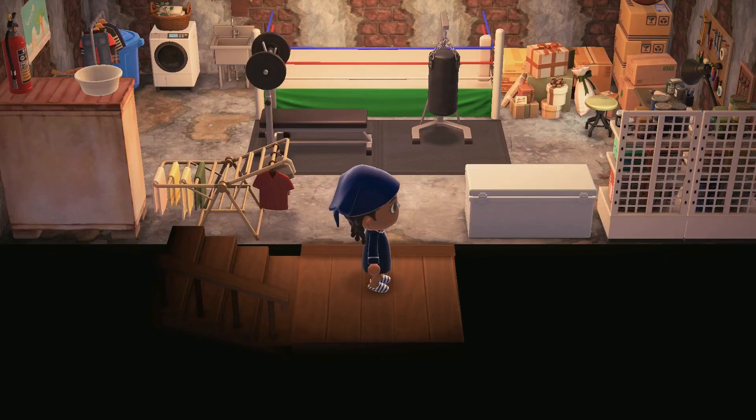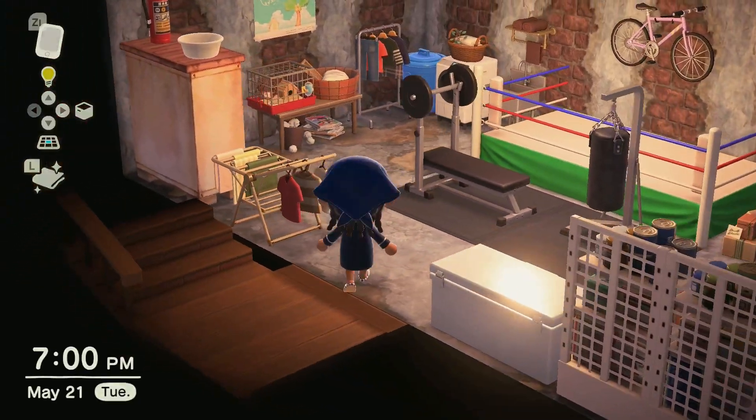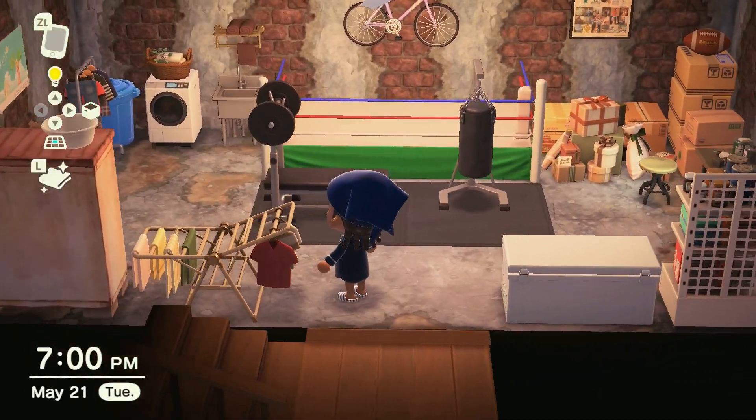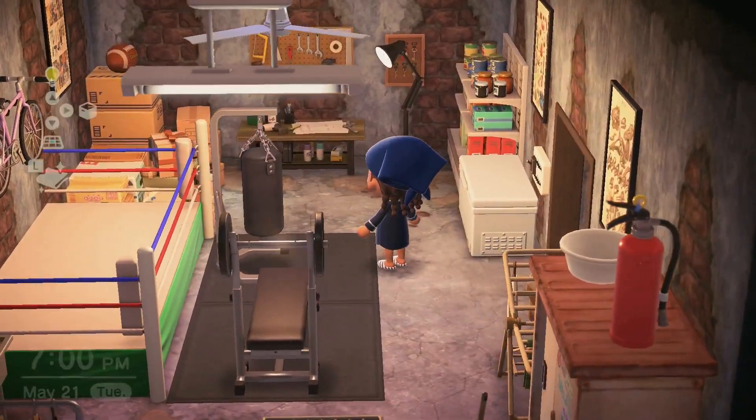Next we'll head down to the basement. This is a busy little space with the laundry area to the left. We have a small gym in the middle and a storage area for boxes and extra food on the right.